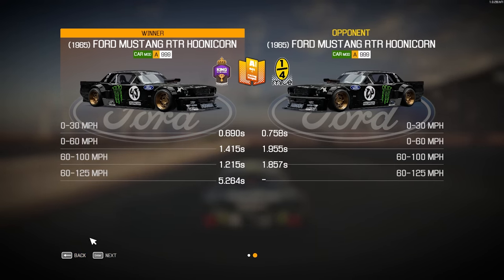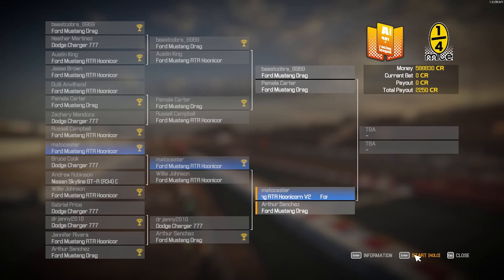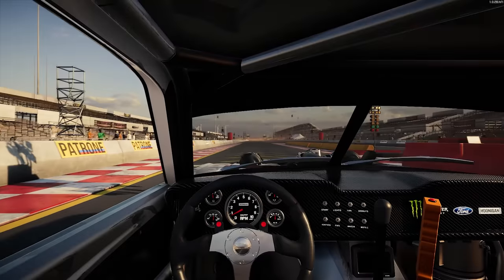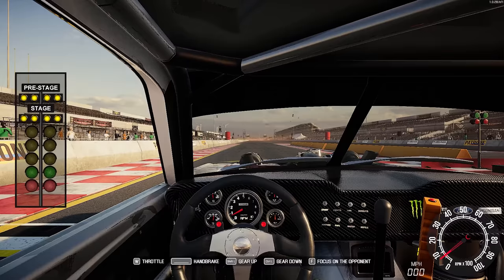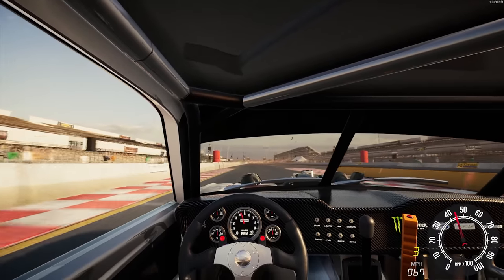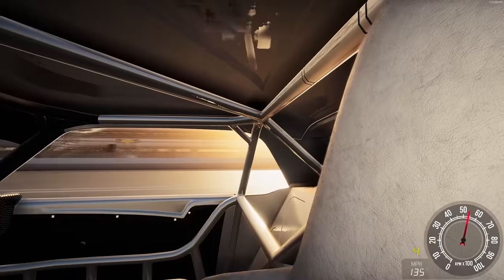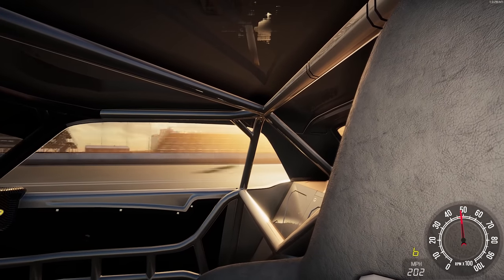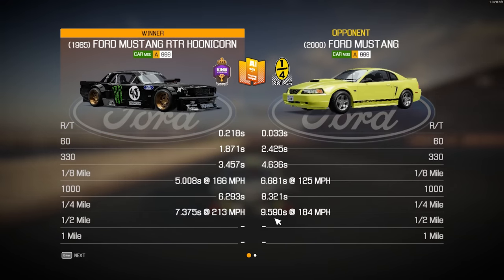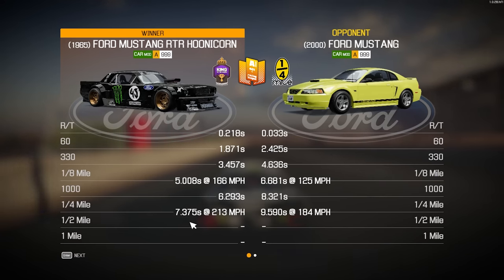Just going through these first few sets of gears so quickly. Looks like we got them — indeed we do. 7.3 at 212 miles per hour versus an 8.7 at 189. These are insane numbers — only the Hoonicorn though. On to the bracket that sets the final — this is usually where I don't do so well. We're going up against the Ford Mustang drag. Looks like we got it. He ran a 9.5 at 184 — still respectable. But I had a terrible reaction time and still got it — 7.3 at 213.